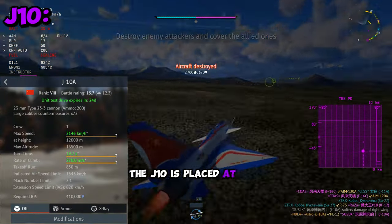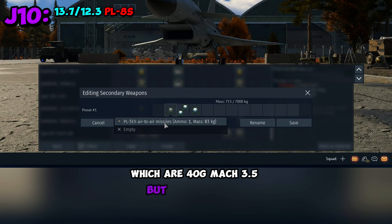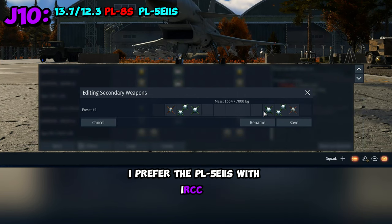The J-10 is placed at 13.7 air and 12.3 ground. It gets access to the PL-8 IR missiles, which are 40G Mach 3.5 but have no IRCCM. But personally, I prefer the PL-5E2s with IRCCM.